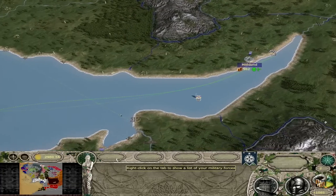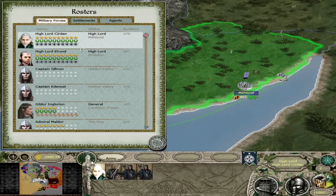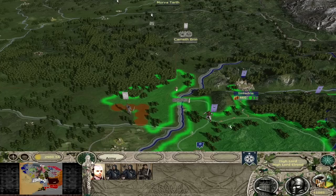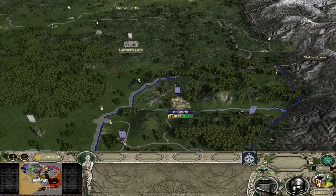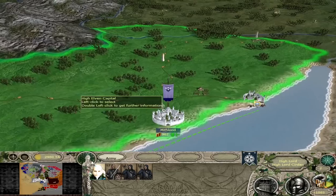We've gone over the starting settlements — now let's talk about your lords. The High Elves are very unique in that they are the only faction in the game where you actually have two leaders: High Lord Cirdan in the west, and High Lord Elrond in the east at Imladris. Should one die, I believe you go down to only one Lord at that point. I haven't really played any High Elf campaigns since version 4.6, so I could be mistaken. I always liked the Woodland Realm a lot more than the High Elves.